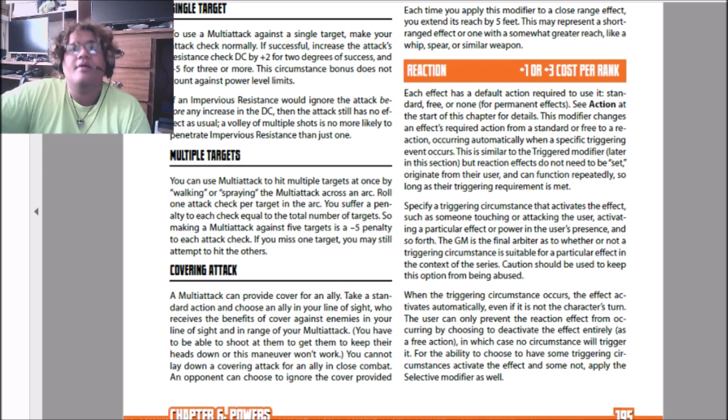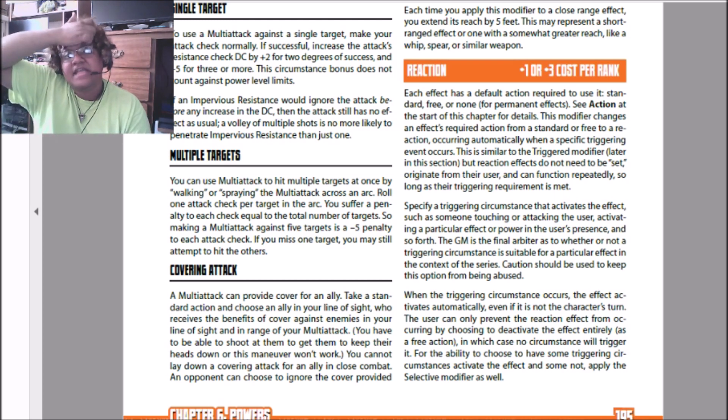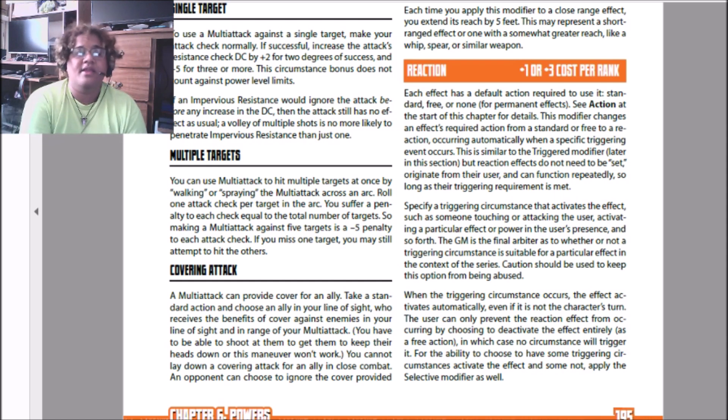GMs be very wary of letting players take too many reactions, because the extra action economy can get pretty nutty. I had a villain with a reaction affliction — he would punch people and incapacitate them whenever they entered or left his melee range. With a team of mostly melee players that got rough fast. A player ran in, got punched, and it had a cumulative effect — dazed, stunned, incapacitated — and he got stunned when he ran in. Then on the next turn he tried to run away and it triggered again, incapacitating him right off the bat. That's a villain with a lot of points to play with, but be wary of how that gets used.